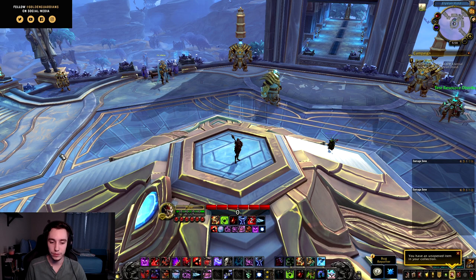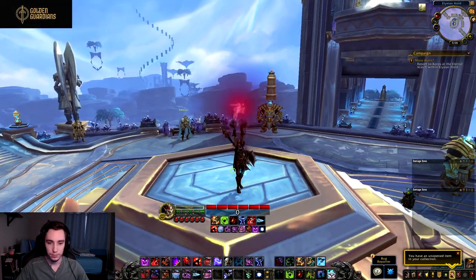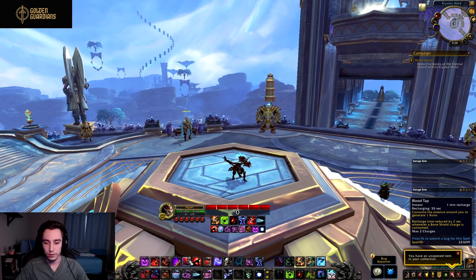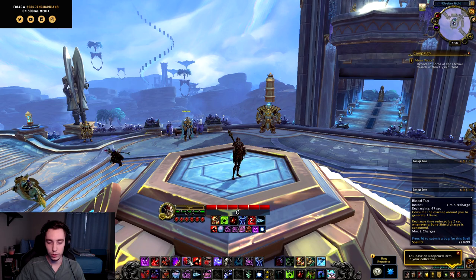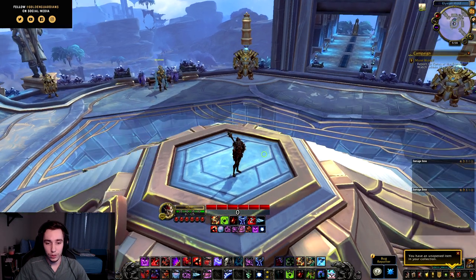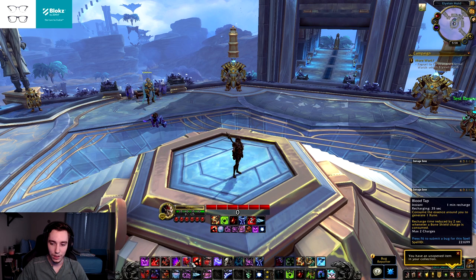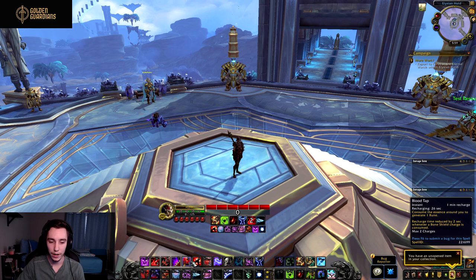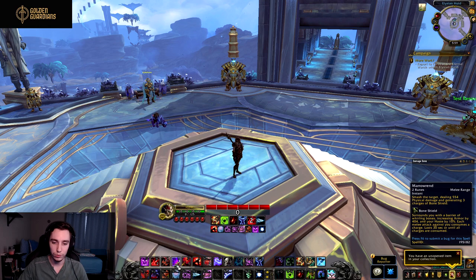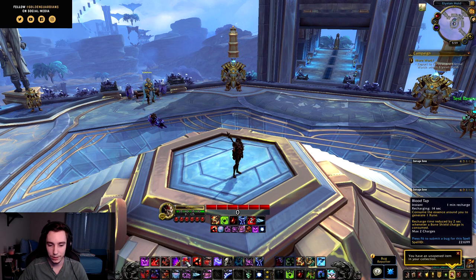The two abilities I left for last are Blood Tap — a one-minute cooldown, off the GCD, with two charges — which generates one rune whenever you press it. Whenever Bone Shield charges are consumed, you get two seconds of cooldown reduction per charge, so in reality it's a much shorter cooldown than a minute. It adds some extra button pressing to your rotation, but getting a rune on demand is nice — especially in situations where you've run out of runes and need to get an extra Marrowrend or Death Strike out.